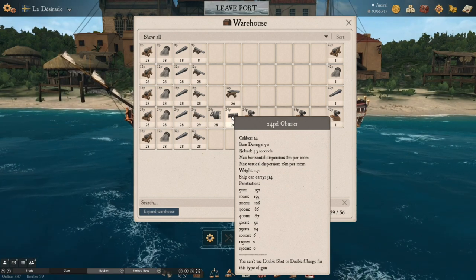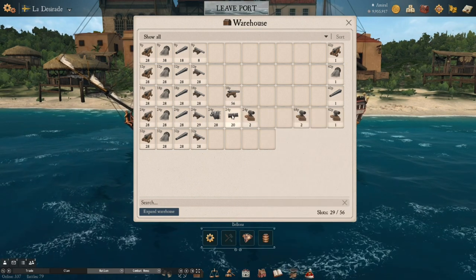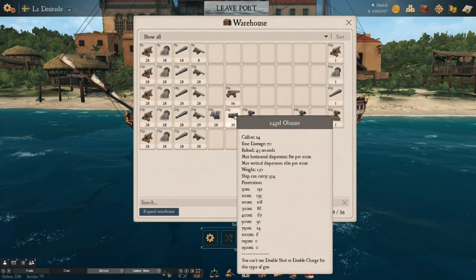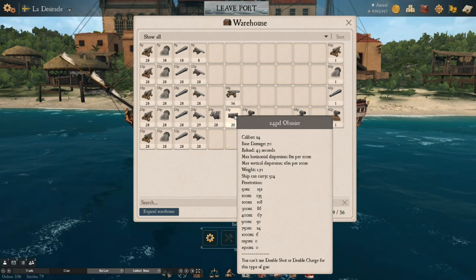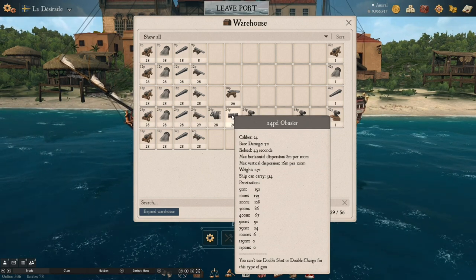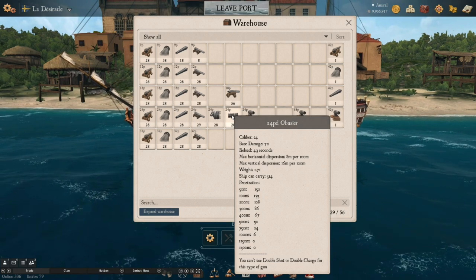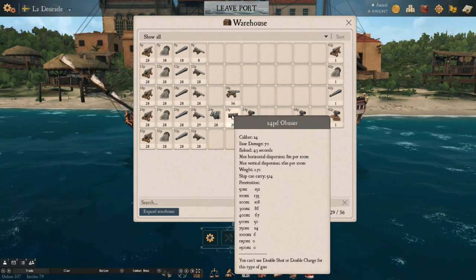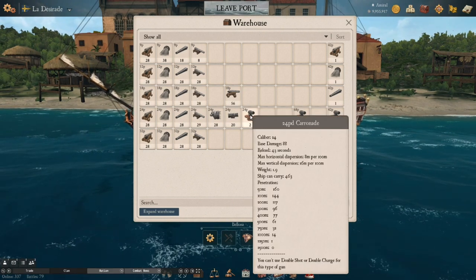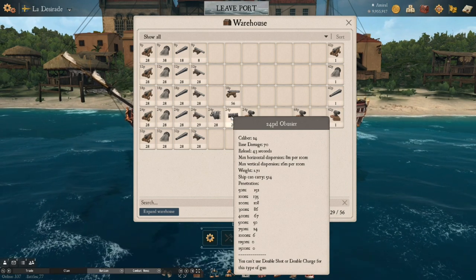The abuzier — interesting cannon, actually kind of hard to find, not too many going around. Base damage is 70, which is less than a carronade with the same reload. At 200 meters penetration is 117, versus 108 on the carronade — barely any penetration at all; you might as well throw a rock. Even at 50 meters, penetration is only 152. So what is the abuzier used for? It's really good at decreweing an enemy ship. A full broadside of 24-pound carronades might kill 2–3 crew; the same broadside from an abuzier might kill up to 15–16 crew or higher.